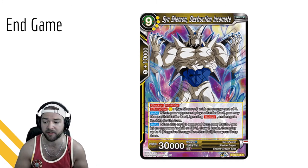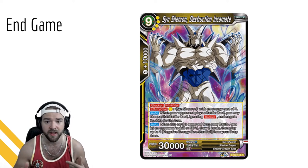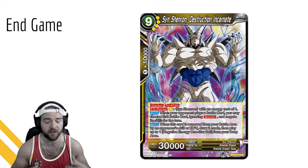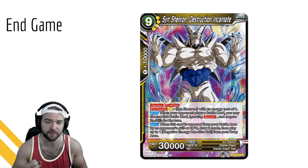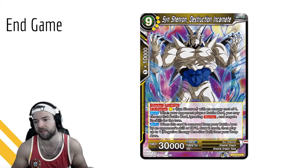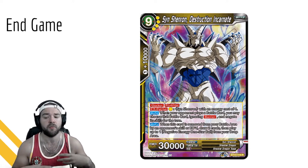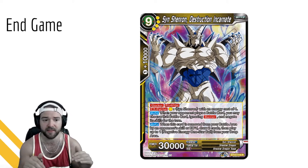He's very controlling. When your opponent plays a battle card, you may choose that battle card ignoring barrier and negate its skills for the turn. Mind you, this isn't once per turn, which means for the rest of the game as long as Syn Shenron is there, your opponent won't be able to have cards with skills the turn they play them. This doesn't get rid of things that proc when they enter, because by the time a card enters the battle area your auto procs before Syn Shenron's gets resolved.